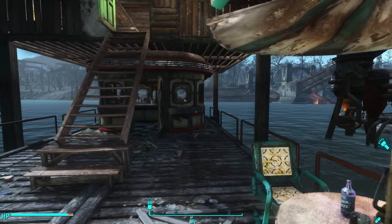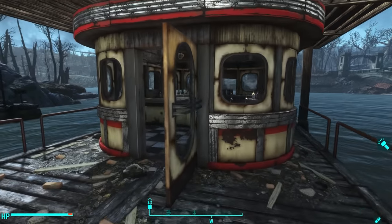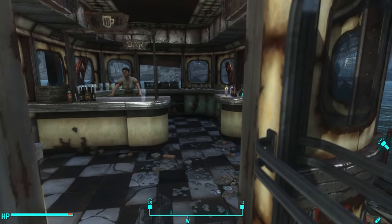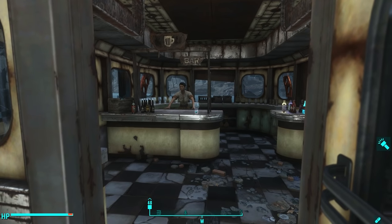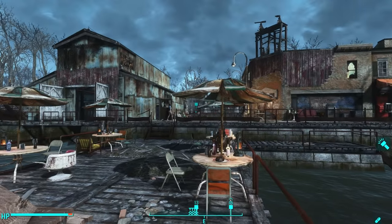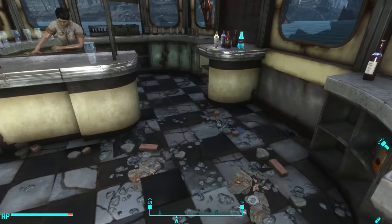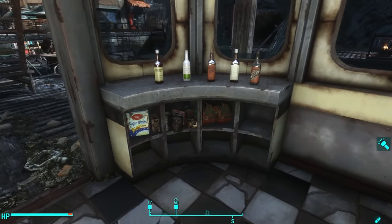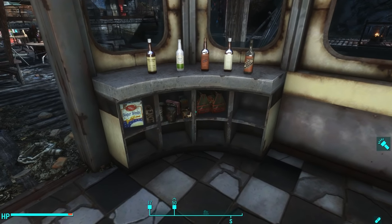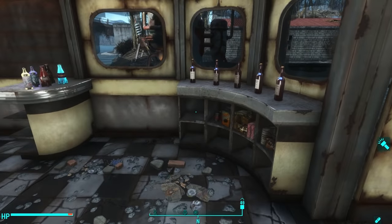This little shack came with the settlement and was barren on the inside - there was nothing there. But I figured, why not turn this into a little restaurant? I'm sure the original tours had a snack shop, and this was probably it. You come in here and it looks like a diner - I decorated some of the cubby holes with food and placed some drinks up on the counters.